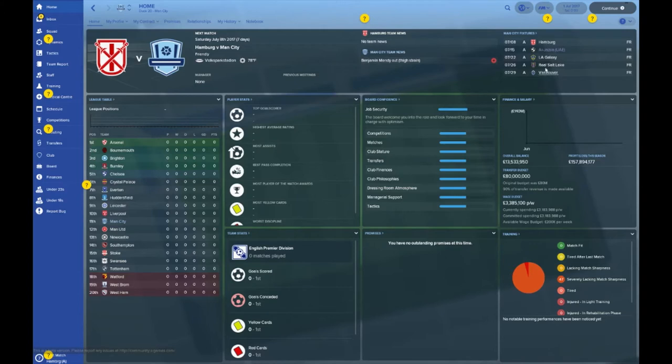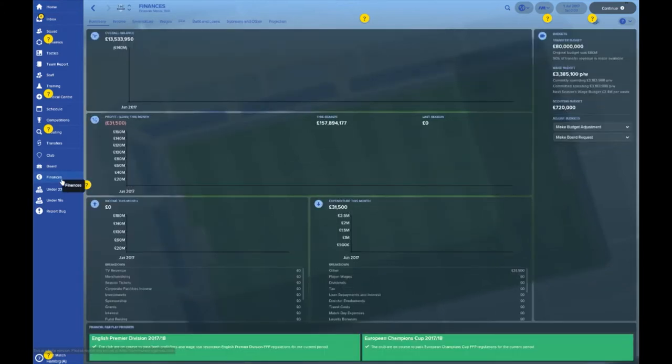Some of the squads they're going to be facing pre-season: Al Jazeera, Galaxy, Real Salt Lake and Vancouver - a bit of a United States tour. Let's go have a look at the finances up for grabs for Manchester City. 80 million up for grabs, and if they do make any sales you can keep 90% of that.